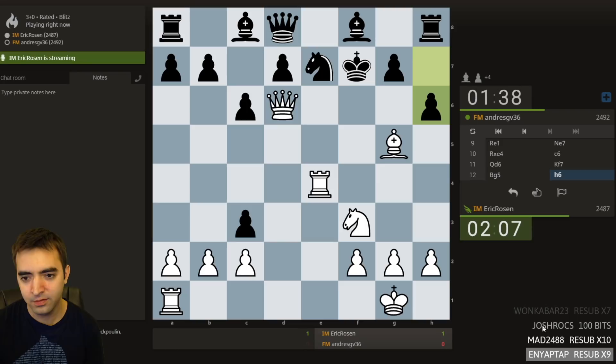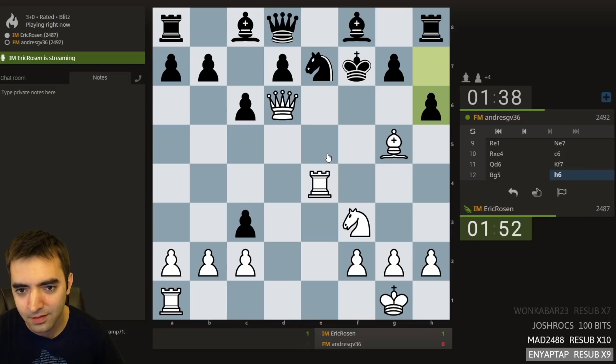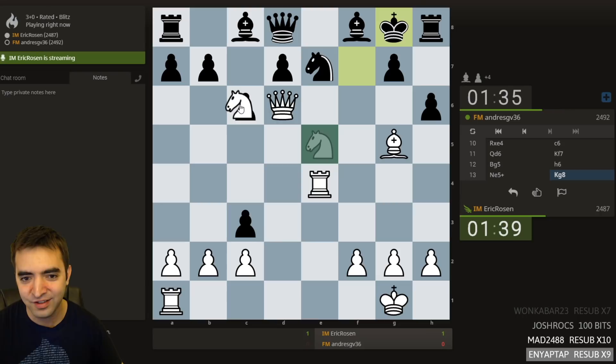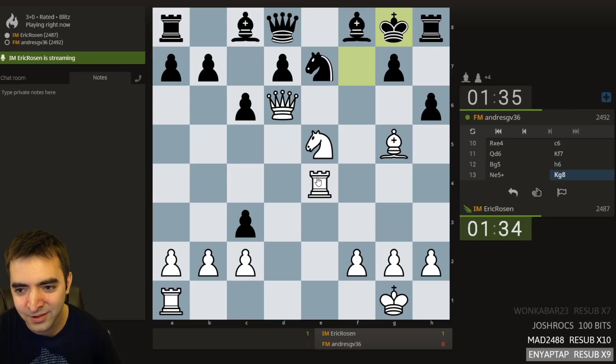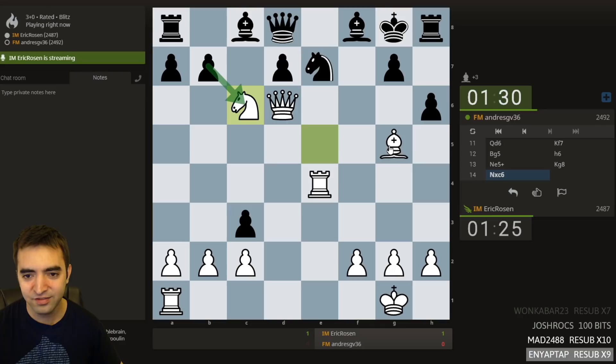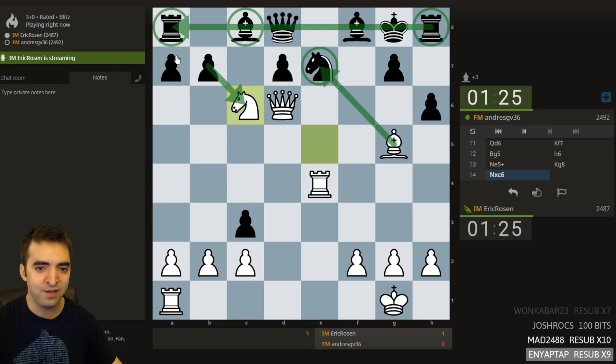H6 is probably a good move. Now knight e5 looks so much fun, but where's a mate? There's a really cool idea: knight e5, king g8, knight c6. I don't know if it works, but it looks really cool. Double pin? So this and this are pinned to the queen. If I take the knight, I'm still down a piece, but black's underdeveloped.